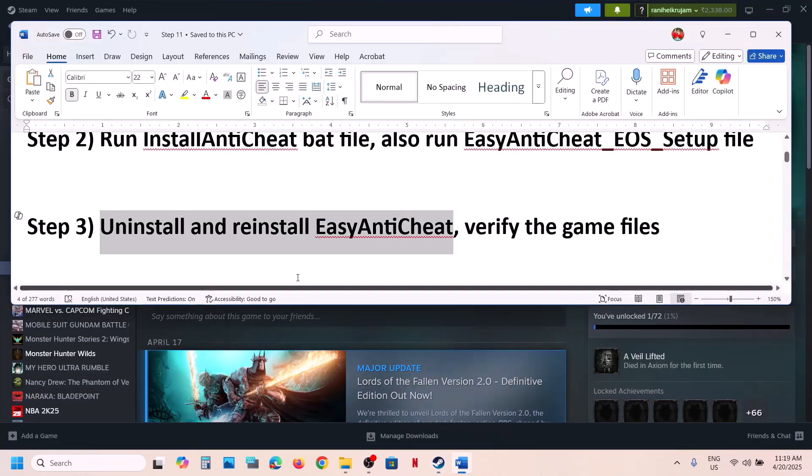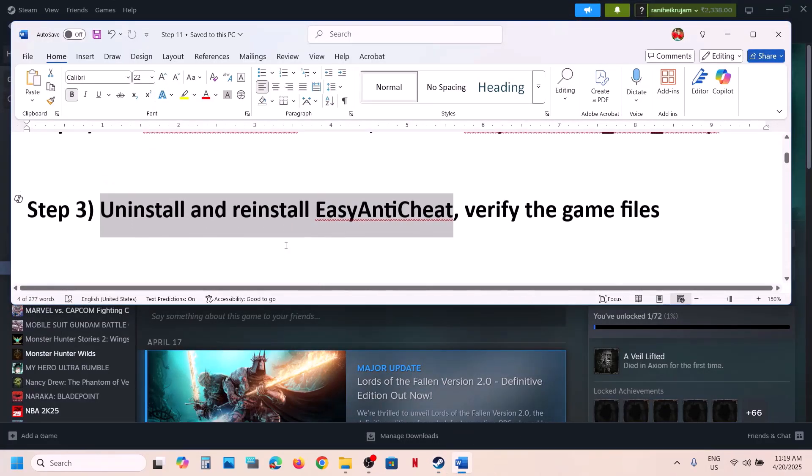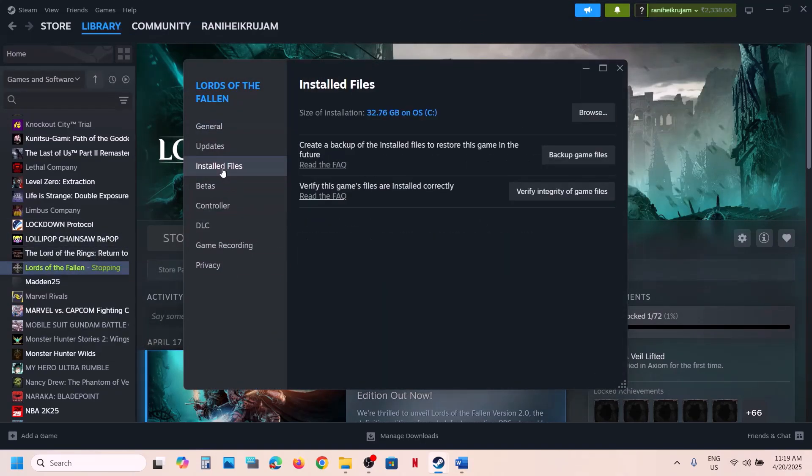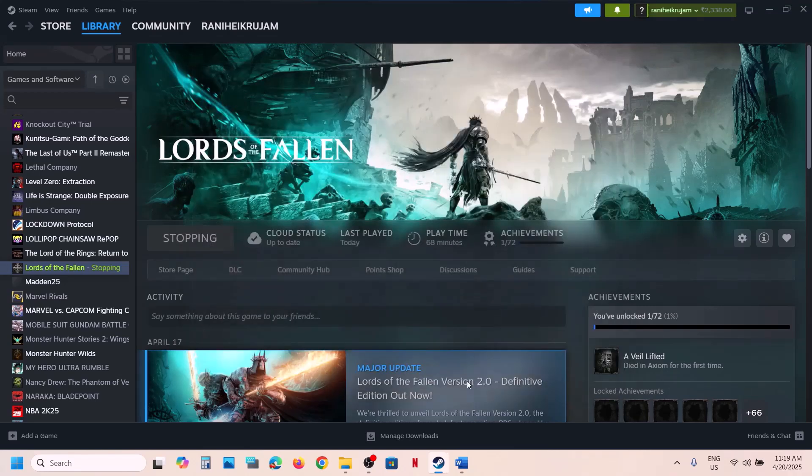The next step is to verify the game files. Right-click on the game in Steam, select Properties, go to the Local Files tab, and click Verify Integrity of Game Files. Once the verification is 100% complete, launch the game and check.